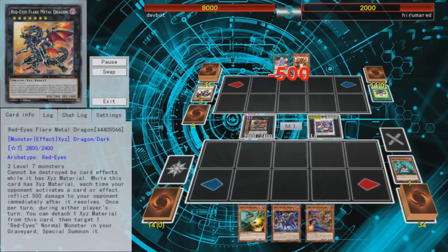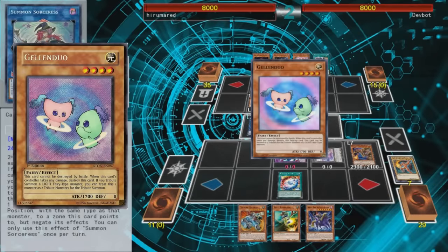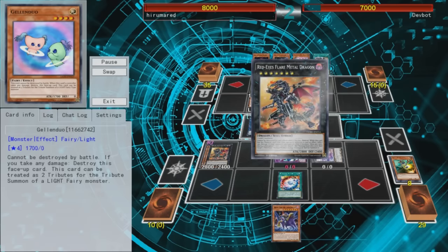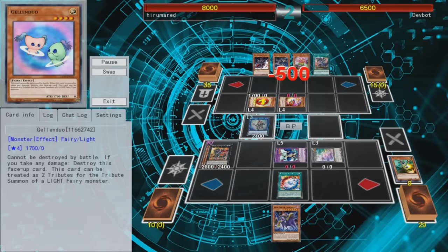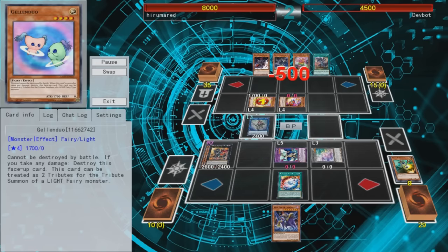There is a way to force an infinite loop with Red Eyes Flare Metal Dragon without relying on your opponent having Beasalz. If you give your opponent a Gelen Duo with the effect of Summoned Sorceress, and you have Red Eyes Flare Metal Dragon on your side of the field, you can wait for your opponent to activate an effect, which will cause Flare Metal Dragon to inflict 500 damage. Gelen Duo has the effect where if you take damage, this card is destroyed, but its effect will be negated on your opponent due to Summoned Sorceress' effect, so it won't actually destroy itself. But Flare Metal Dragon will chain to its effect trying to go off and inflict 500 damage, which will then cause its effect to try to go off again but be negated. With this combo — a much easier one since Summoned Sorceress can give it to your opponent straight from your deck — you can cause an infinite loop to OTK your opponent.